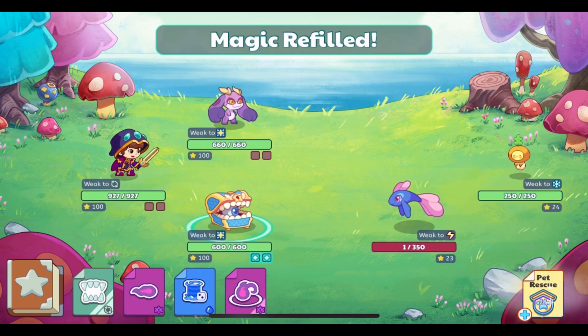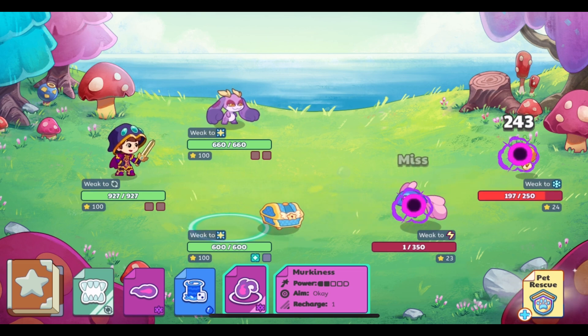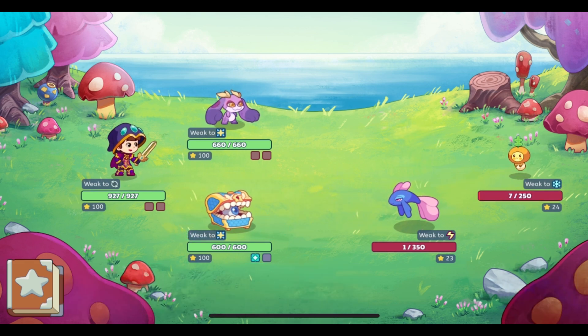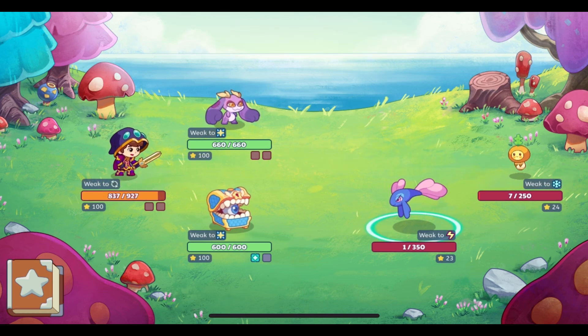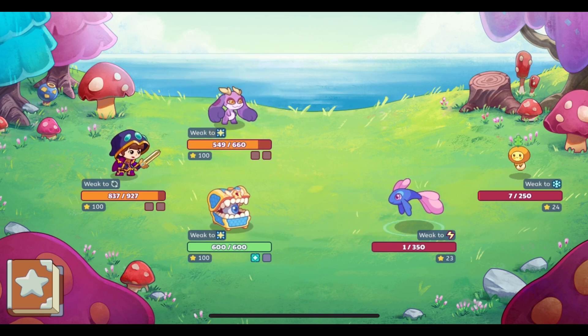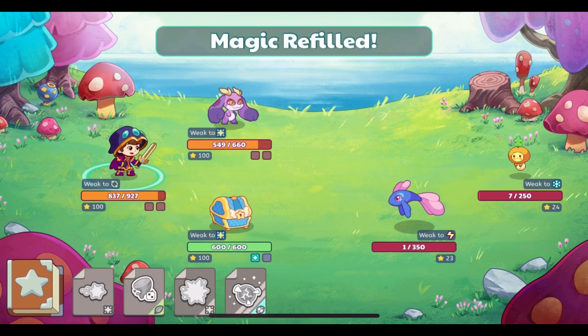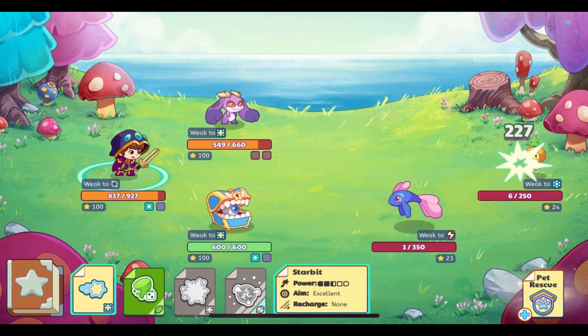Also, the items that show up don't always show their correct rarities on the results screen. Rainbow works and paint balloons show up as uncommon when they are actually rare — that's just an example of some of the weird things I've seen with that.